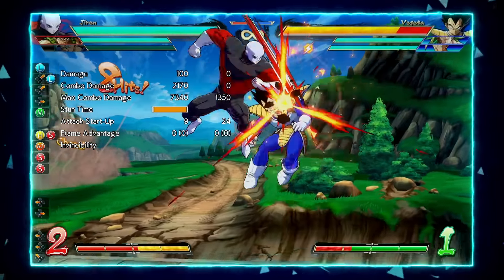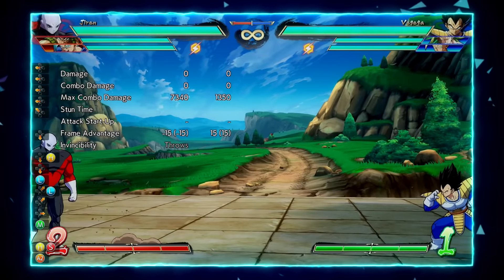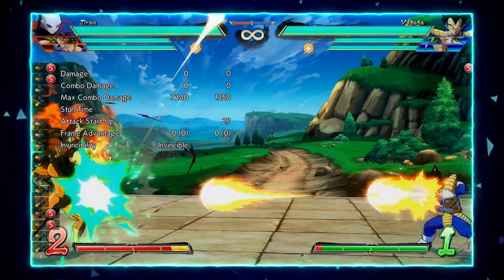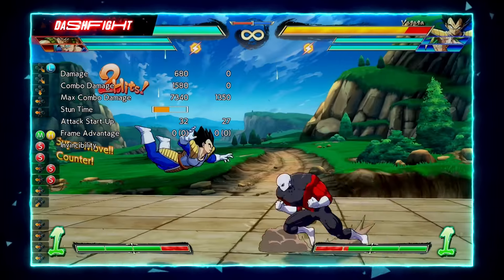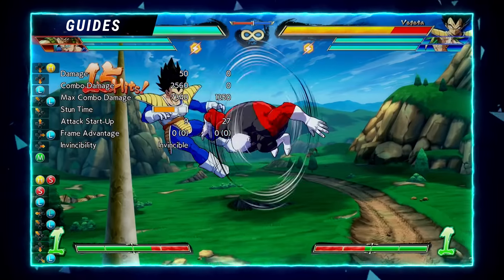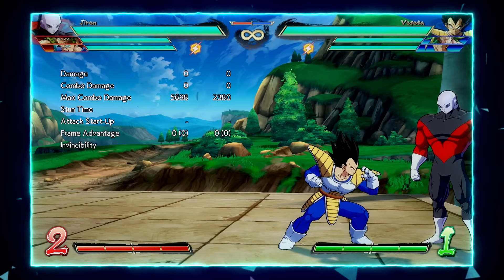With a strong full-screen assist like Vegito, you can actually get a meterless conversion instead of spending a bar on vanish. Another cool thing about being frame-one invulnerable is that while you're blocking ki blasts you can always reflect in between — but Jiren can reflect and then press 5S and still get a combo. It's a really good tool to use in neutral and shut down your opponent's ki blast game.